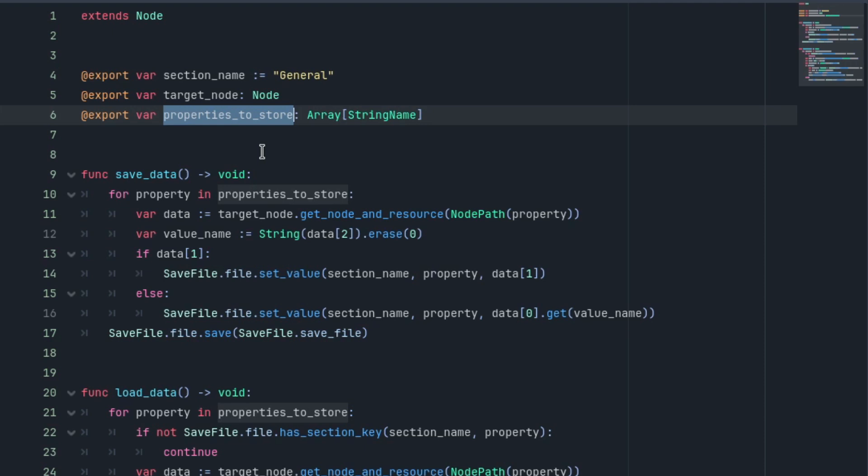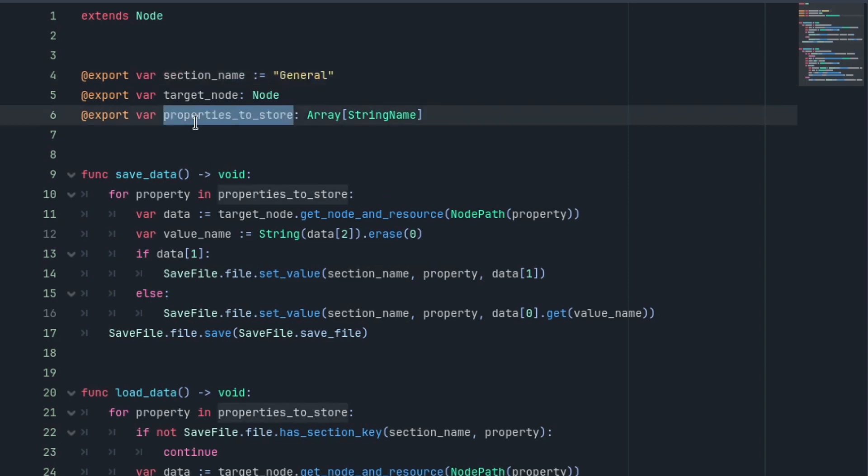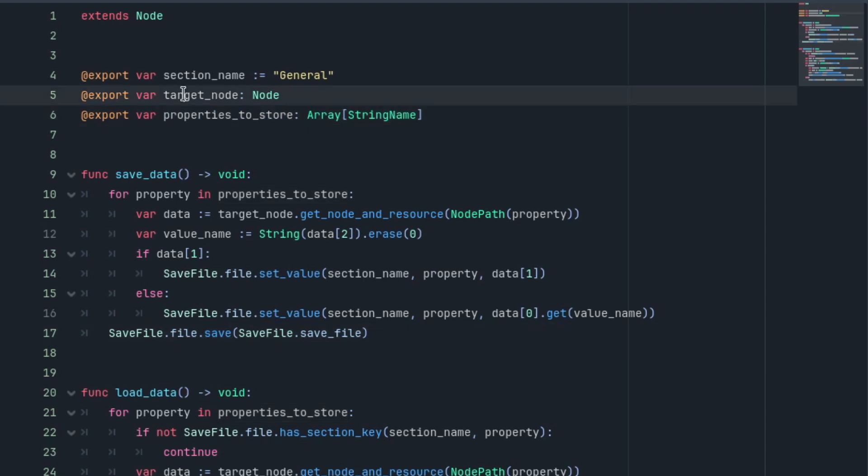We have to be really careful when you establish these categories, because if you have two properties on the same category, it's going to create some weird issues. So I exported a section name in which I can specify which section these properties should be saved in. And I created an array of properties that I want to save for a specific object, using the root node as a target node, because it's going to use a node path to get these properties and to save and load them in the file.